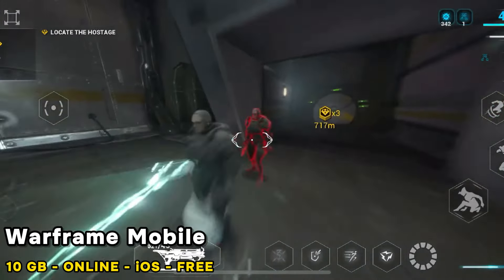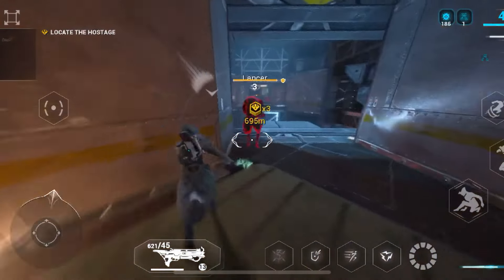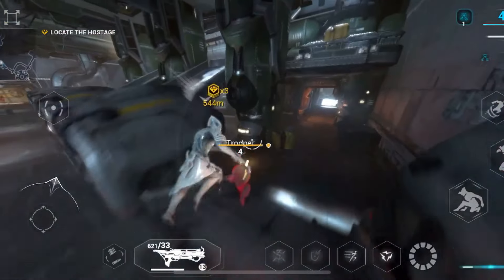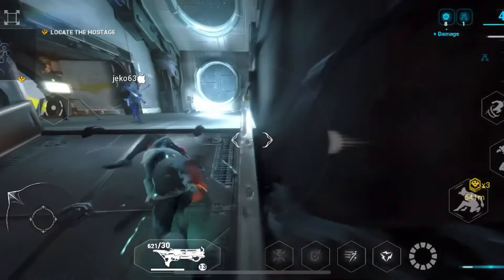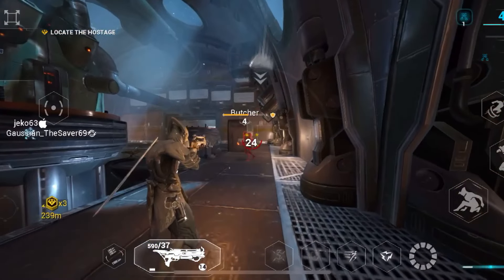Number 4: This amazing sci-fi action game finally made it to mobile, and you won't believe how good it is. Your space ninja character looks fantastic with awesome armor and acrobatic moves. The combat is fast-paced and thrilling, and they even managed to fit in the huge and detailed spaceship levels from the original game.